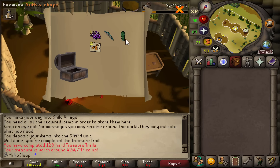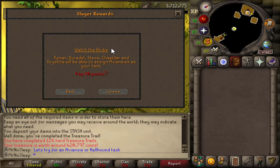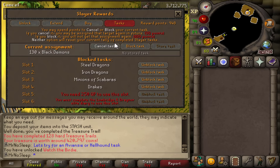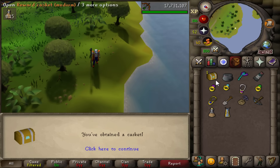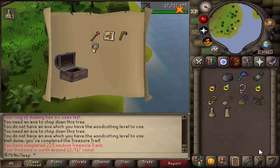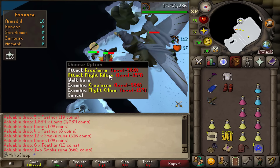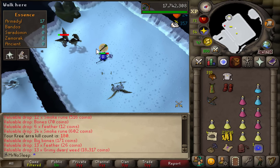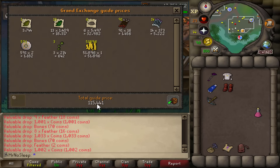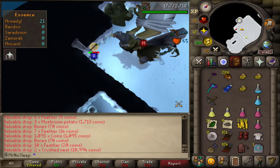Completed a hard clue for 420k, and a duplicate Guthan's chaps. Now time to spend slayer points - we unlock aviansies first, bringing us to 900 points. On our first task attempt we got assigned 200 aviansies. I wanted to spend points on hellhounds to try Cerberus, but in 1,000 points the only reward was one aviancy task. I was also getting assigned a lot of black demons.